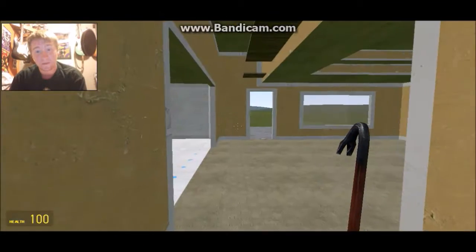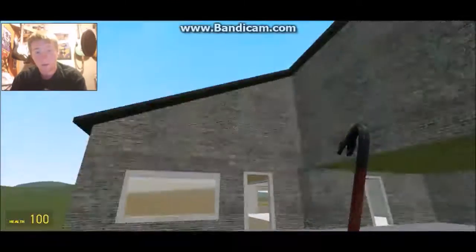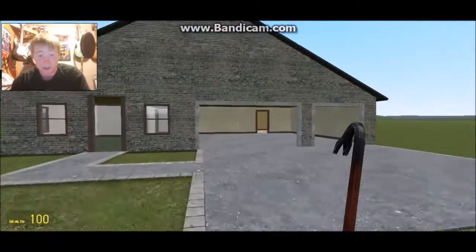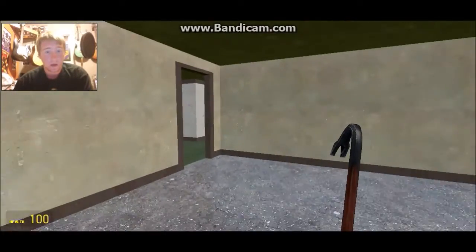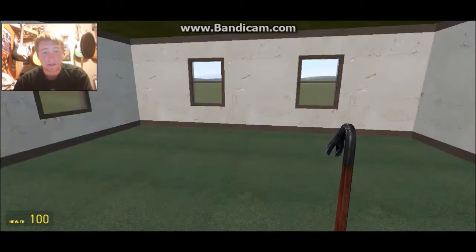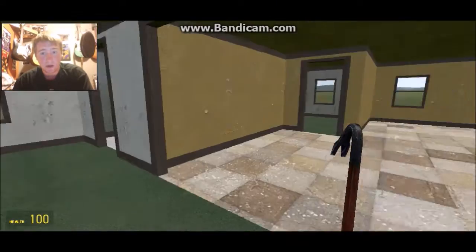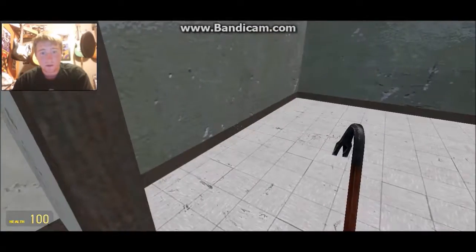I don't think there's an attic in this one. That's actually not bad. This one's got a legit garage too, that's kinda cool. There are no doors in the houses either, because that would just... yeah. Couple of rooms. Kitchen. A little bathroom.